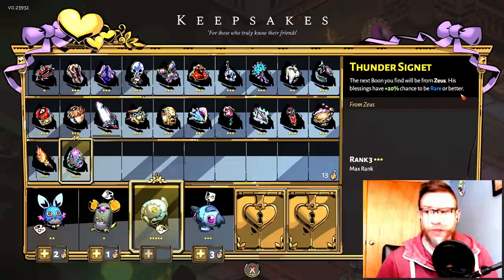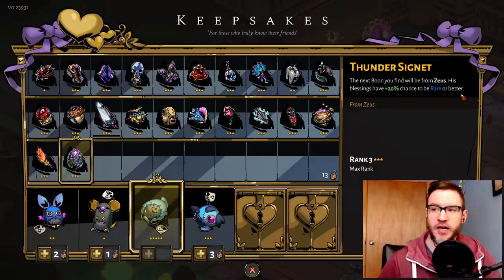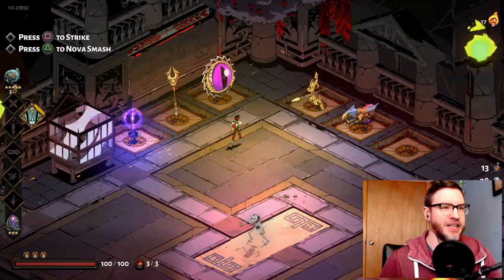Greetings friends, Jalus Paul here. We're talking about Hades today — this is a guides, tips and tricks video. I had a comment from someone earlier asking me how do I come up with an idea for a run? How do I come into this room and decide I'm going to do this today, put something together and hopefully have a successful and fun run?